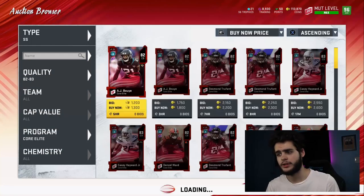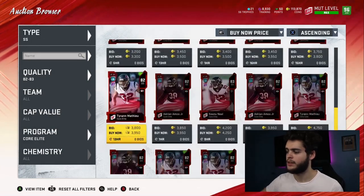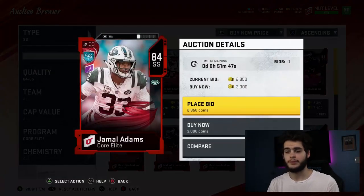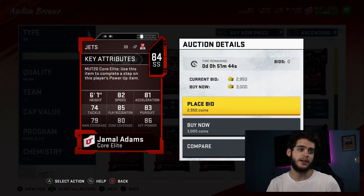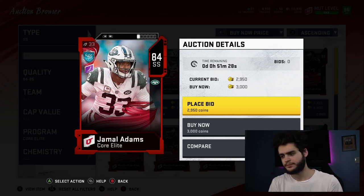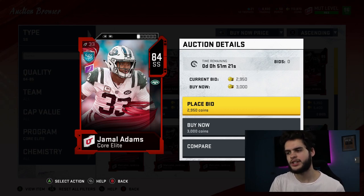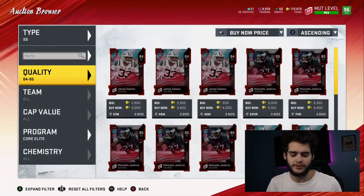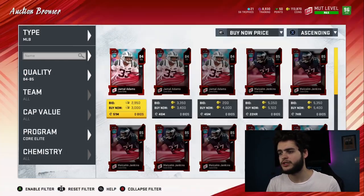Coming in at number eight is Jamal Adams at strong safety. If you guys remember how good this card was when the year first started — 82 speed, 85 play rec, 80 zone, almost 80 man with Lockdown, 86 hit power, 83 pursuit — that was legit at 84 overall. Jamal Adams has only gotten better. He may not be a Jet by next season as he's requested a trade, but this card next year should be in the 85-86 range, giving us one of the better strong safeties with great hit power, run stopping, and coverage ability.